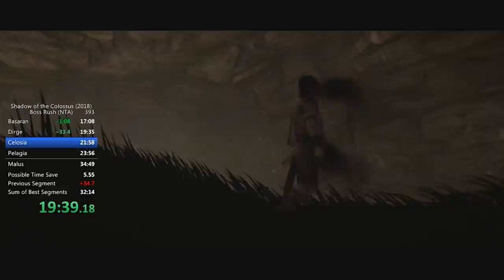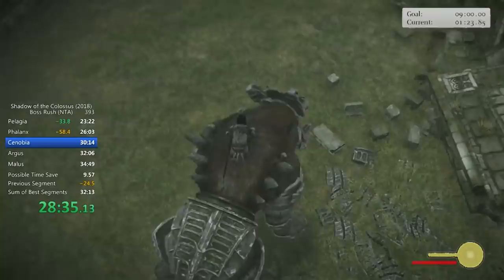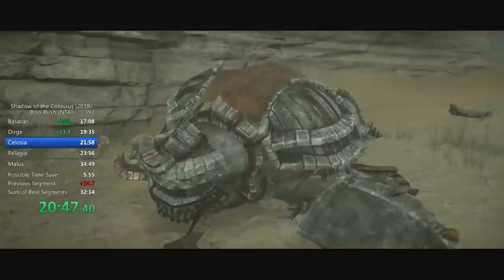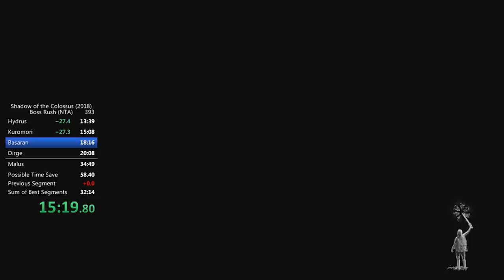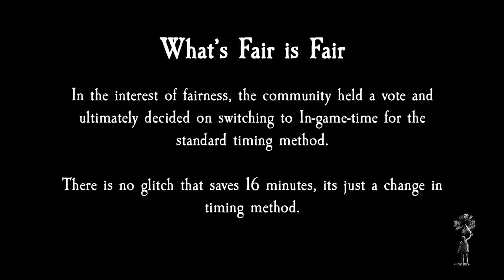Church's run was really solid — so much so that it seemed like he was actually playing better and faster than Plush. In fact, after adding up the times on the in-game timer, Church was actually faster than Plush. What happened? Plush had been playing on a PS4 Pro — an enhanced console with faster hardware and higher video resolution. After installing a solid-state drive as well, Plush's load times were untouchable. Even with an SSD of his own, Church's base-level PS4 just couldn't go as fast. The community found that PS4 Pros and SSDs were significantly faster, and the more expensive options were notably faster across the board. The fastest hardware was saving around four minutes over the base-level PS4 console. In the interest of fairness, the community held a vote and ultimately decided on switching to in-game time for the standard timing method — runners would add up the timers on each fight, including every reset attempt.